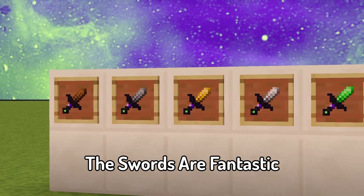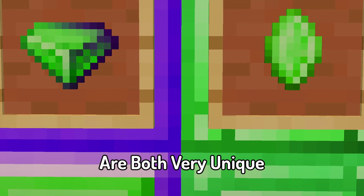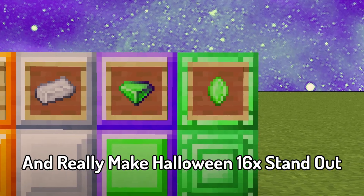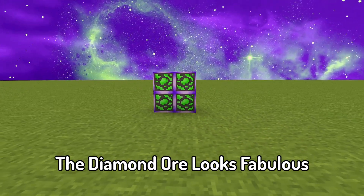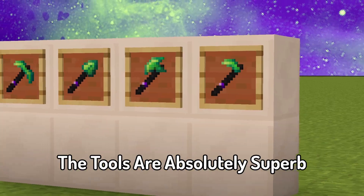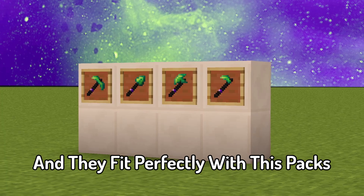The swords are fantastic and I really like the purple handles. The diamond and emerald are both very unique and really make Halloween 16X stand out. The items are quite simple, however I love the look of the golden apple and the colour in the fireball. The diamond ore looks fabulous and really shows how creative this pack is. The tools are absolutely superb and they fit perfectly with this pack's impressive colour.